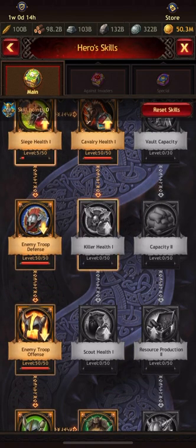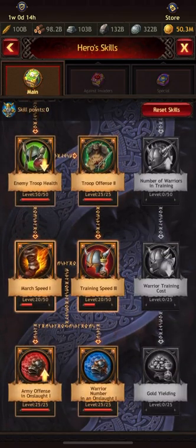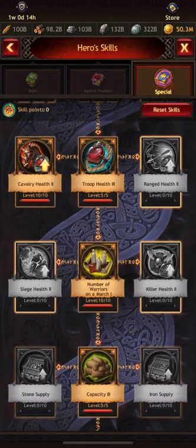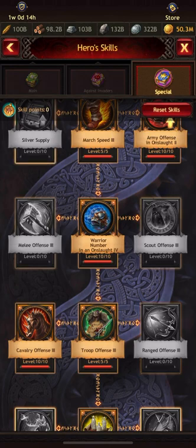Then my troop offense, troop health, troop defense, total health, and so forth. But with this particular set, I started at the very bottom because I send a lot of onslaughts — so number of warriors and army onslaught offense. The main skills and the secret skills aren't that much different in setup here. Number of warriors is important for anybody sending onslaughts, anybody participating in onslaughts. The more troops you can send, the more troops you can kill. So you want to do your troop type, troop type health, defense, and offense. If you're sending an onslaught like this set is set up for me to do, you definitely want to get that army offense in the onslaught.